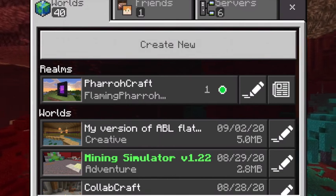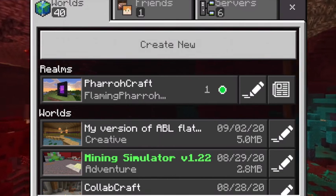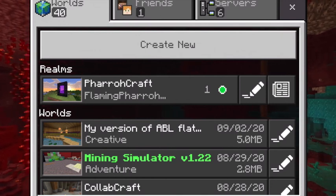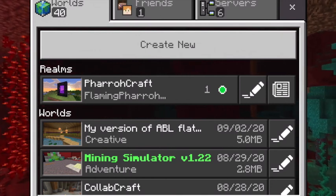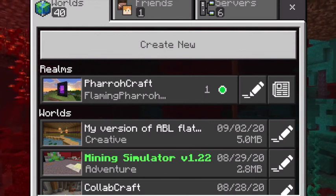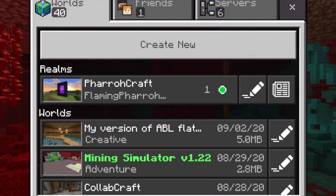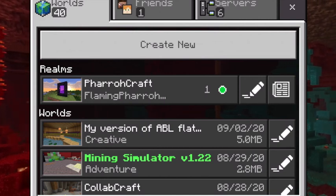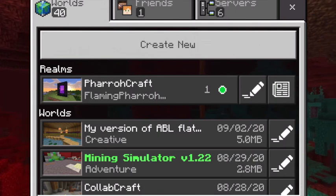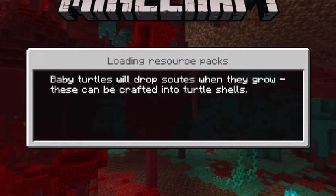He's a member of the Hermitcraft server, and he has this amazing base where the interior is beautiful, and as soon as you try to go and look at the exterior, there's just nothing. There's no exterior — it's all interior. And I was thinking to do that, the best way is to go underground where you can't see the exterior.